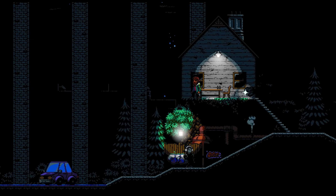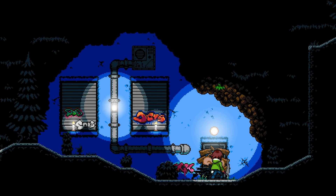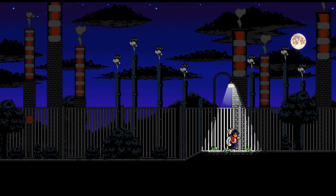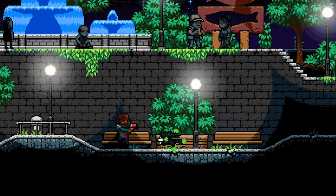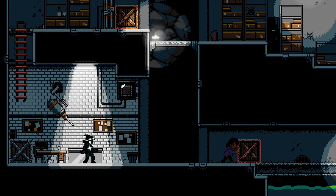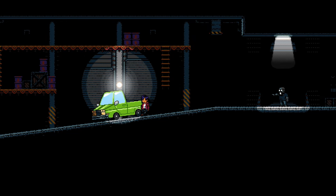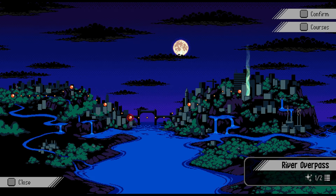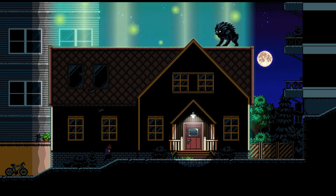A Void Hope is an atmospheric narrative adventure game that takes you through a dystopian city filled with dark, mysterious ambiance. While it isn't a traditional open-world game, it offers a rich, immersive environment where exploration is key. Players navigate through the city, solving puzzles and uncovering secrets to progress the story of a tormented couple seeking a cure for a mysterious affliction. The game emphasizes avoiding combat and embracing exploration, with a focus on deciphering reality from nightmares and evading shadowy threats.